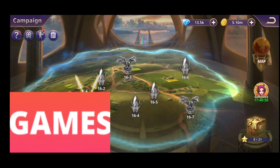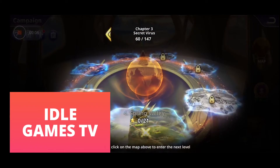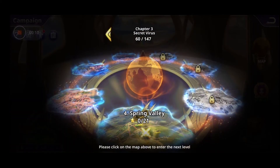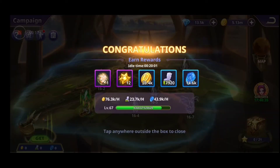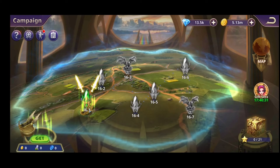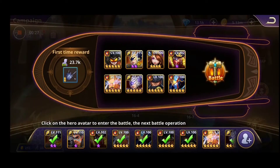Hello and welcome back to IdleGamesTV. Another episode on Demand Defenders — right now we're gonna fight in Chapter 3 Secret Virus, Map 4 Spring Valley. This is a fresh remap; I didn't play it, I just stayed offline and got the rewards, but I do need to advance to get much more offline experience, builds and so on. So let's jump into the first map, 16-1. These are my best heroes — let's give it a try.